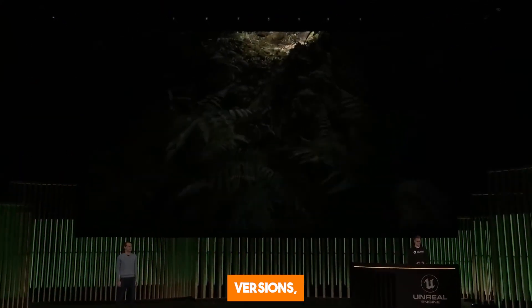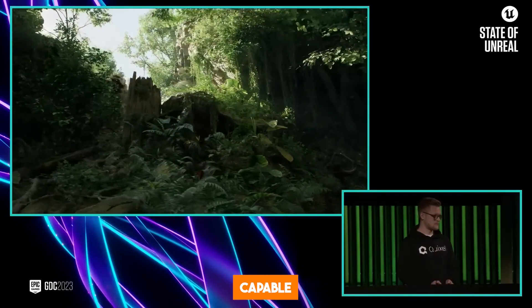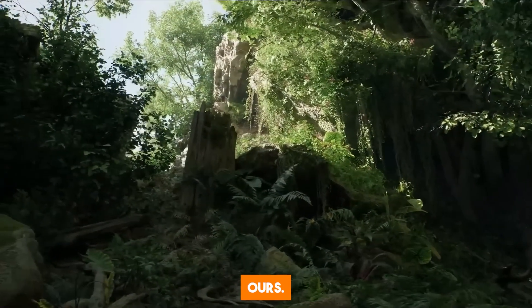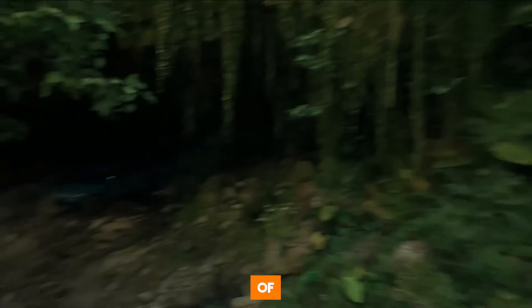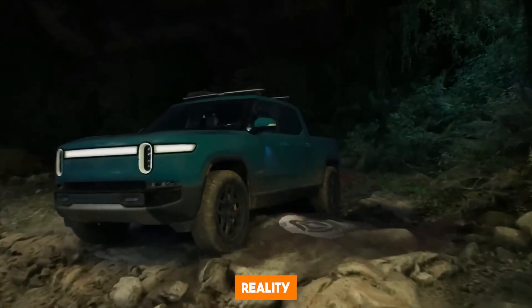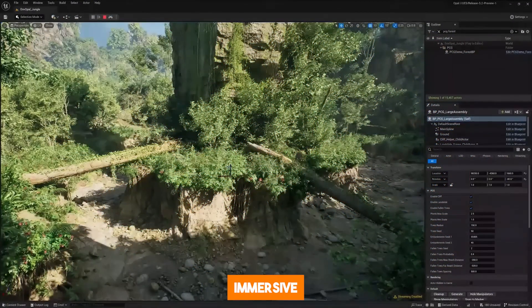Unlike the previous versions, this new version is powered by artificial intelligence technology. Version 5.2 is capable of creating realistic digital worlds that look similar to ours. As you can see, it is able to simulate how a forest will look like and how all of this beautiful foliage will look in reality. Even though reality looks a little bit different, this is extremely convincing.